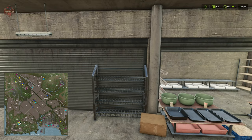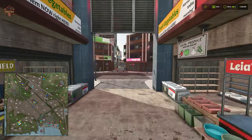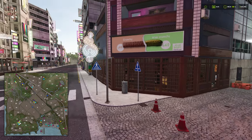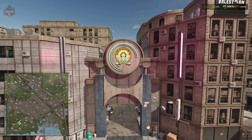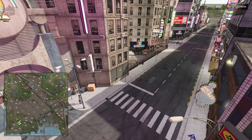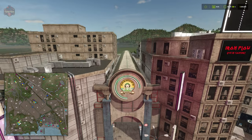People are going to comment about the lack of pedestrians, but based on the blog post about Hutan Pantai, this was a concession made to ensure good performance across all platforms. Having a lot of pedestrians and traffic, along with the neon light animations, would cause performance to really suffer.